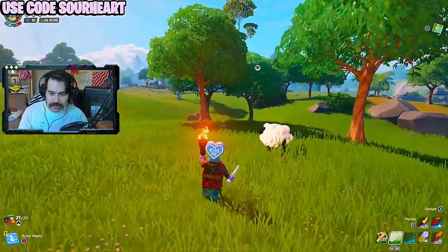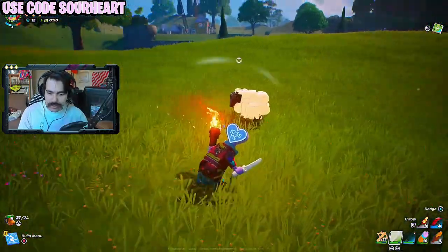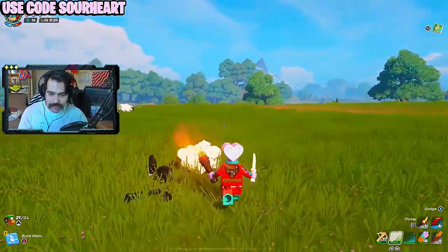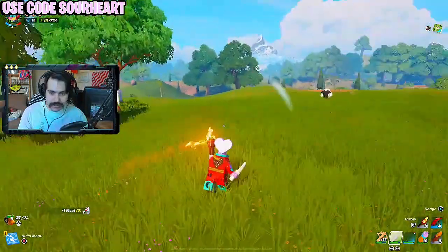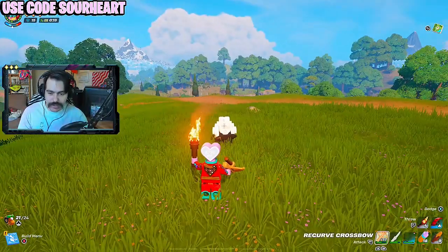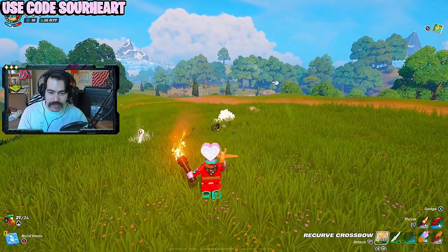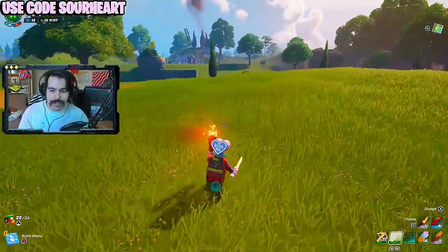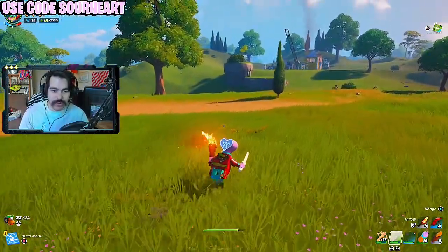I want to test this dagger real quick, and unfortunately the poor little sheep is my test subject. Four damage from behind compared to three from the front — is that really even worth it? Considering my crossbow does seven, I don't think people are really going to be using this dagger. I probably wouldn't recommend it; I don't really see the benefit over a sword right now.